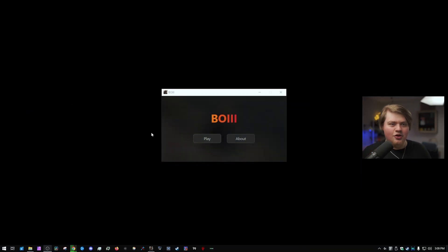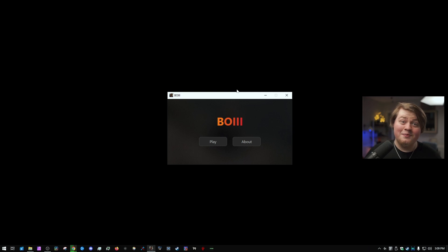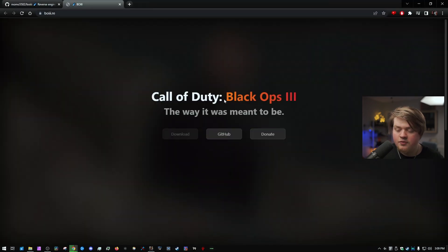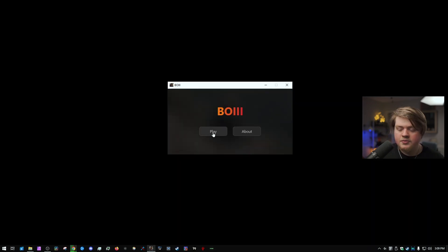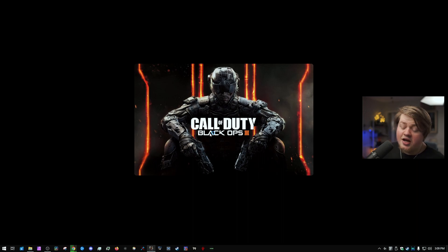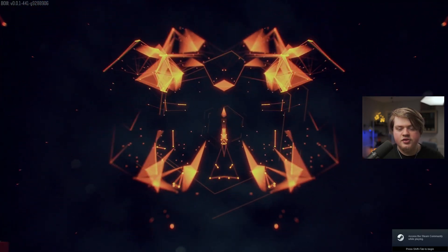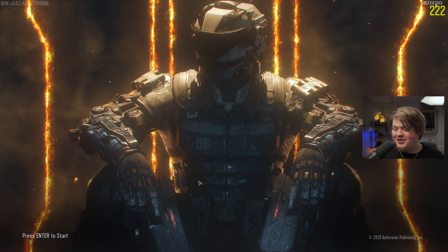Let's actually jump into the client. This is the newest build and apparently it also works on the Steam Deck, which I'm really excited about — I'm going to be talking about BO3 on the Steam Deck with this client because it's going to be way better. You have a Play button and an About button that brings up the website. Let's click Play. You get the splash screen for Black Ops 3, the BO3 console, and the game launches. As you can see up there, you have the client version — this is an alpha or beta build.